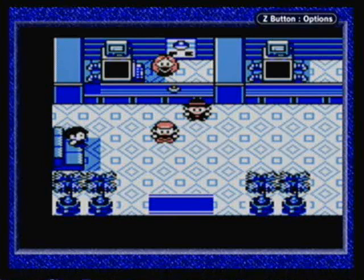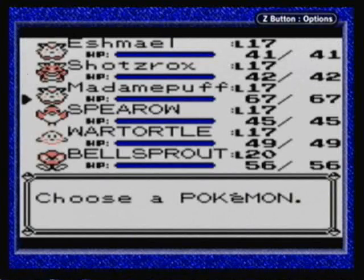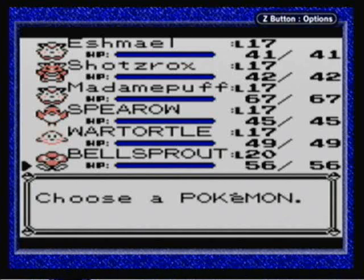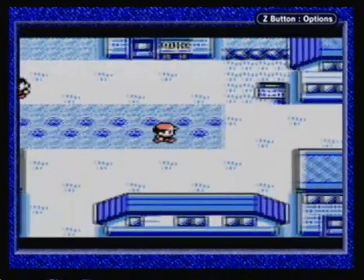I'll probably be talking about that in my little pre-video intro. But anyway, let's go ahead and move on. We're getting ready to fight the Cerulean City Gym Leader. This is our Pokemon lineup — I went ahead and got everybody up to level 17. Bellsprout's at level 20 because it took so long to find Abra, and my Bellsprout was too slow so I had to keep leveling it up until it could actually attack Abra. Bellsprout is going to be there as a safety measure, but for the most part I want to focus on just using Eshmael for this gym.